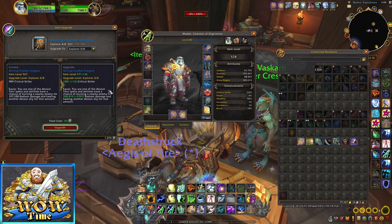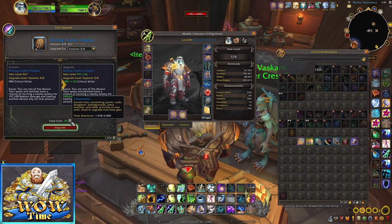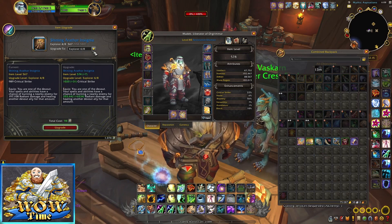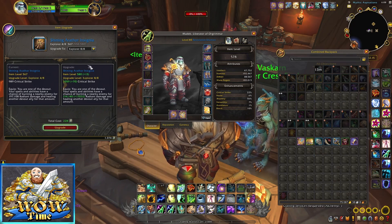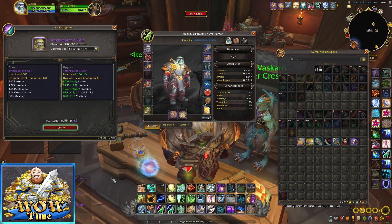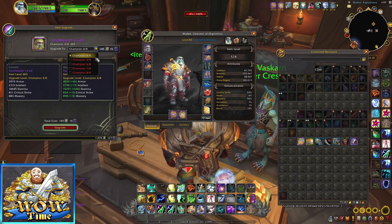You drag an item over — this one shows Explorer 5 of 8 — and it tells me that to upgrade to the next level I need 33 Valor Stones, going from item level 567 to 571. You can do this individually level by level, or go all the way to the max upgrade, taking it from 567 to 580 — the highest this Explorer piece can go. For a Champion item, upgrading from 603 to 606 costs 104 Valor Stones and 15 Carved Harbinger Crests.